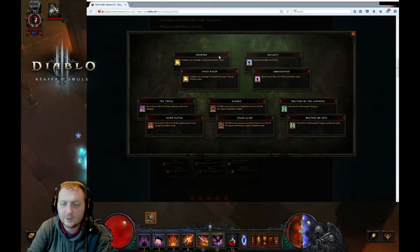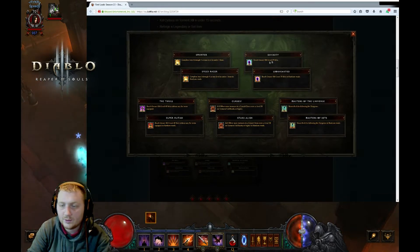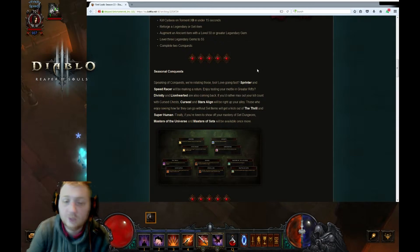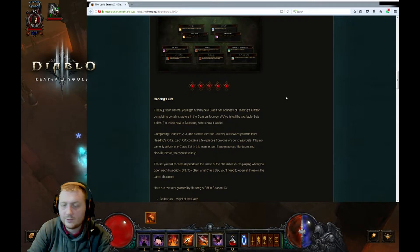We've got Sprinter, Divinity, The Thrill, Curses, Master of the Universe — I'm never going to do that one. Curses I will try my hardest if I'm doing a Multishot Demon Hunter. Divinity, definitely try that one. 45 Set Dungeons, maybe. Sprinter, probably not. So my two are going to be Divinity and probably Curses, which will hopefully get my season journey to Conqueror, and then obviously the Haedrig's Gift.